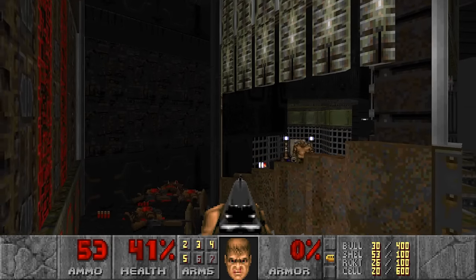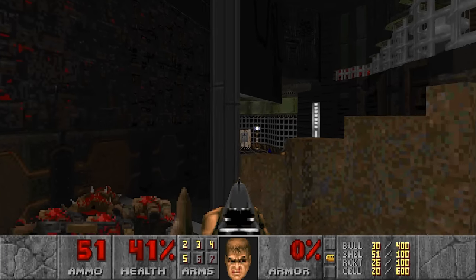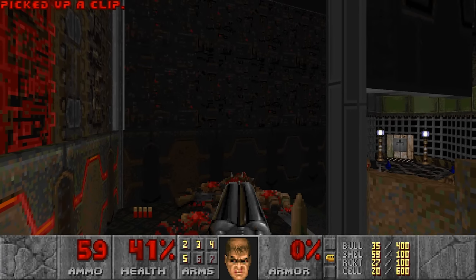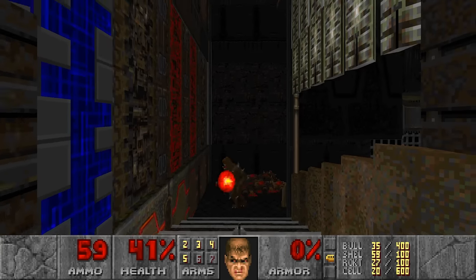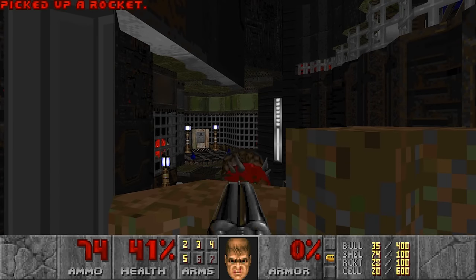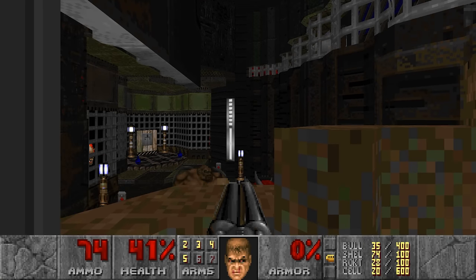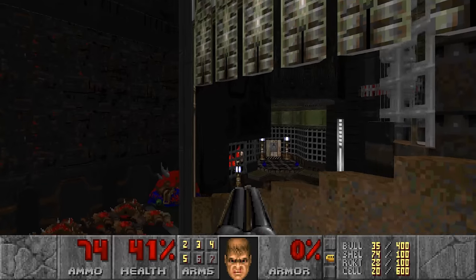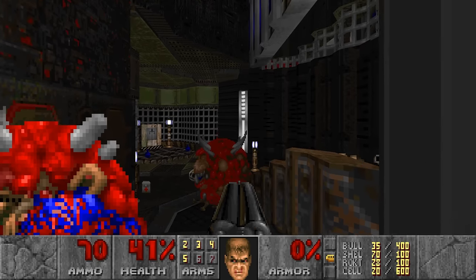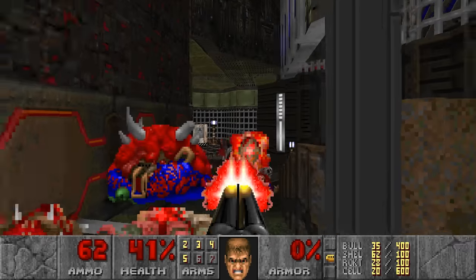I see the Revenants — maybe I can kill them from here. There's some weird Z-fighting going on on the wall. Nice — I see those Revenants. I want to see if I can get them to infight with the Mancubus. Yes! I'll kill the Revenant myself. There's a Hellknight too? I think I'll kill both of them.